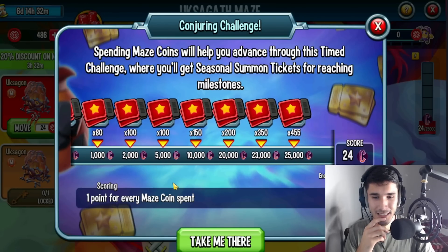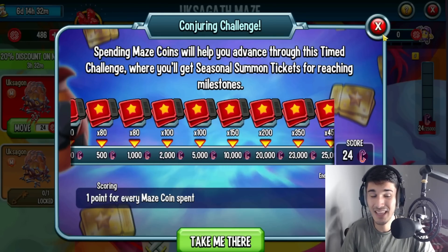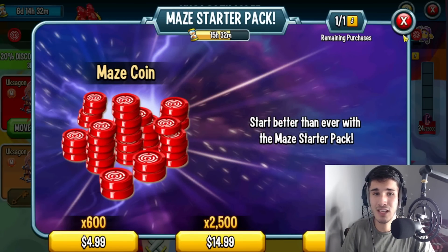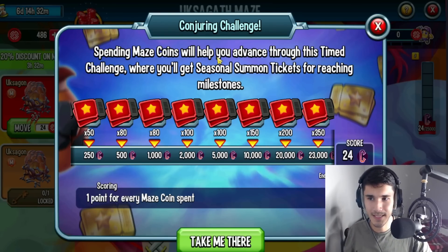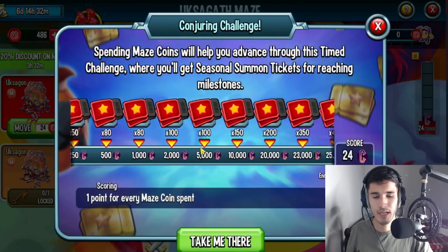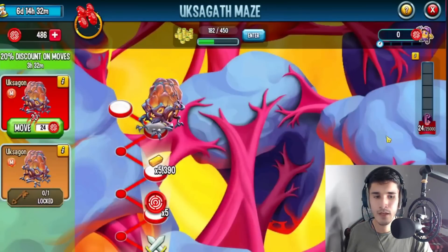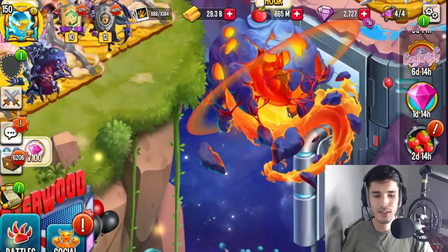Here's the thing though — I don't think anybody's going to spend 25,000 maze coins for this, especially since the monster isn't even worth it. Now, many players will probably purchase the 30-dollar option for 10,000 coins, which gives you 10,000 points instantly. For those going for Ring 4 or Ring 5, that's around 18,000 to 20,000 coins spent. But even at 20,000 coins, you're only going to get around 200 seasonal summon tickets.